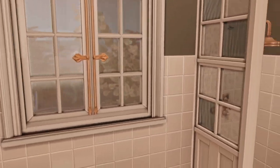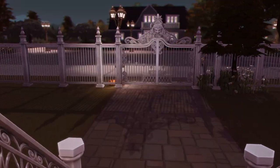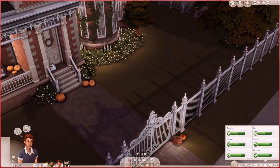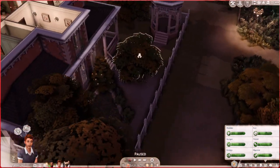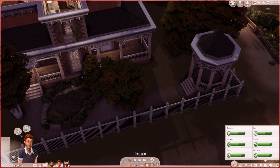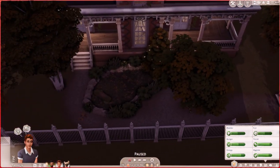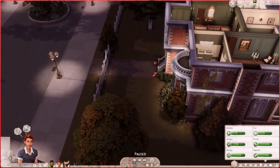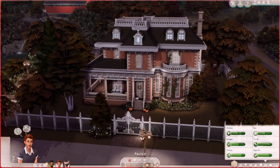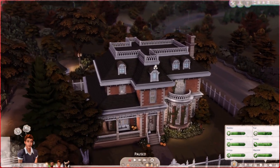That's pretty much it for the house tour. Before I go, I'll show the backyard — it's pretty simple. There's a little pond and a gazebo, though there's no table in it and it's not really well-lit. I don't really build backyards well — first of all, I'm not really a builder. Just looking at the exterior, I really like how it turned out. There are a lot of vines growing around it.